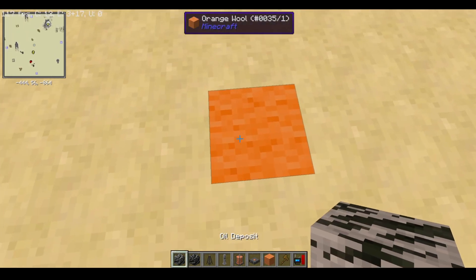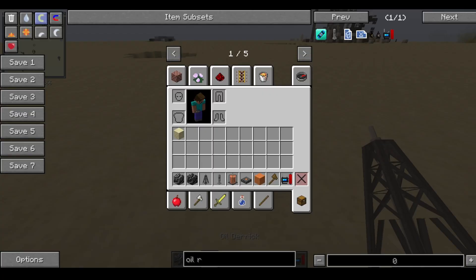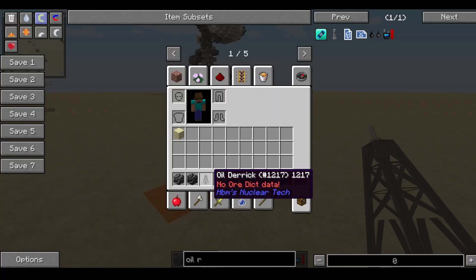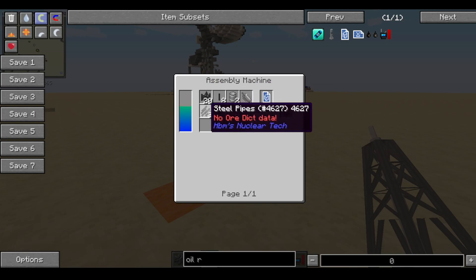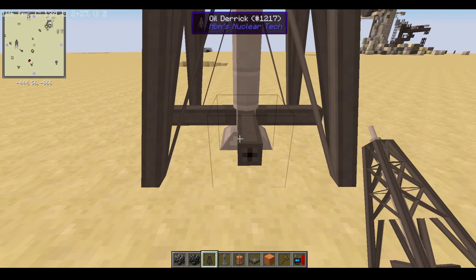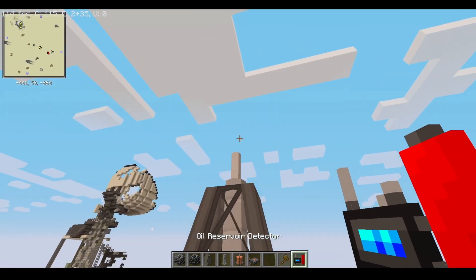Once you identify a point that has an oil deposit directly below, what you're going to want to do is grab one of these — an oil derrick. Which is going to require 20 steel scaffolds, 8 steel beams, 2 steel tanks, a motor, a red copper wire, titanium drill, and some steel pipes. And just place it right above the block that you detected has oil below it.